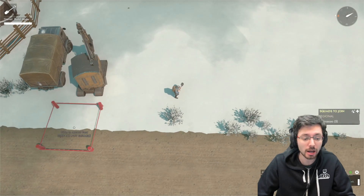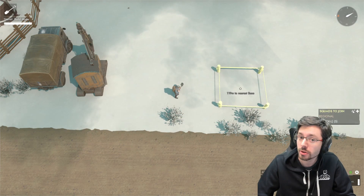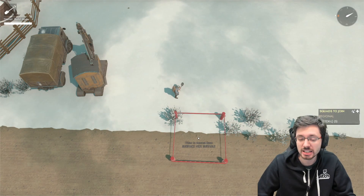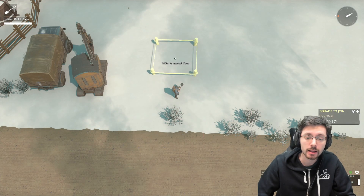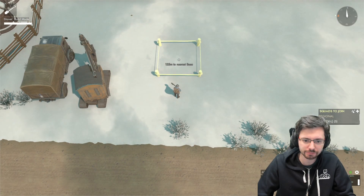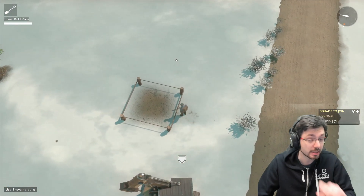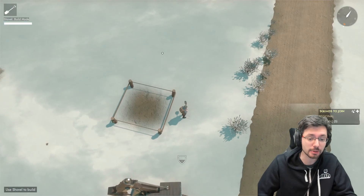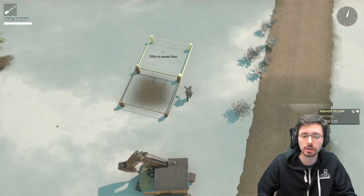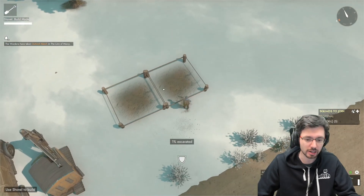You've also got to think about vehicles driving up to deliver supplies — if it's too close to the road you'll be blocking traffic. A good distance is about here, away from the road. Place it down and shovel it once. The reason you only shovel it once is because you want to put the layout in first — you don't want to complete the segment if you're unhappy with its position.